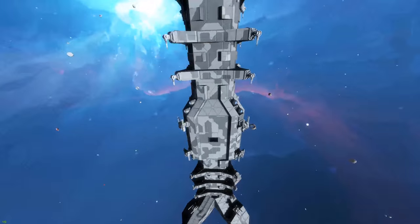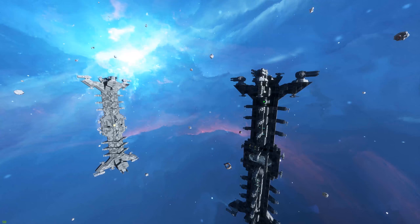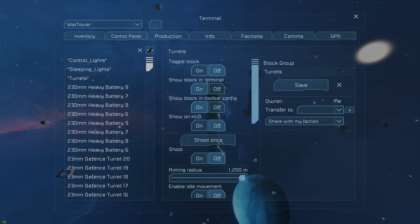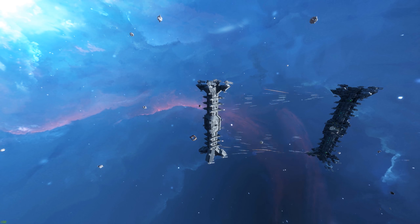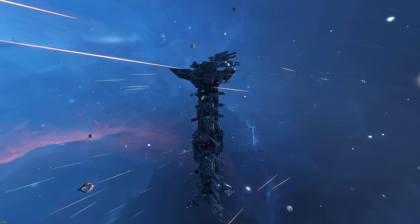Luckily for us, I have their turrets offline. Let's go ahead and select this — we're going to select the turrets group, because I do have lighting groups and the turrets group controls the turrets. Let's turn the turrets on! And now you can see it's a pretty hefty battle. I'm pretty impressed overall with the thing.